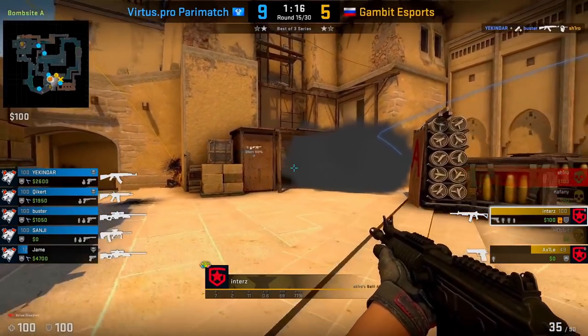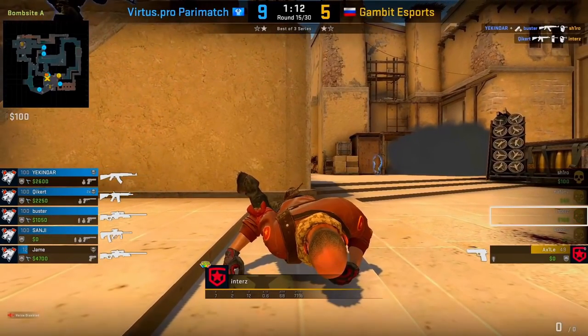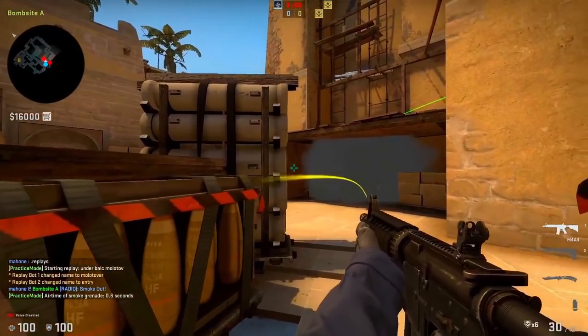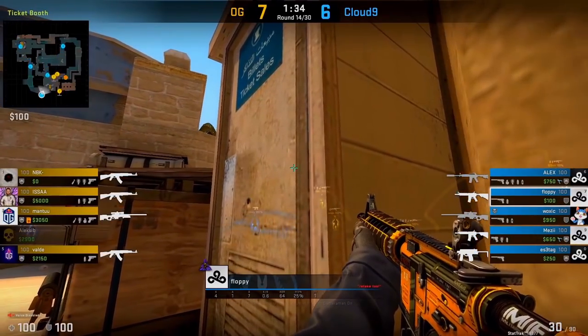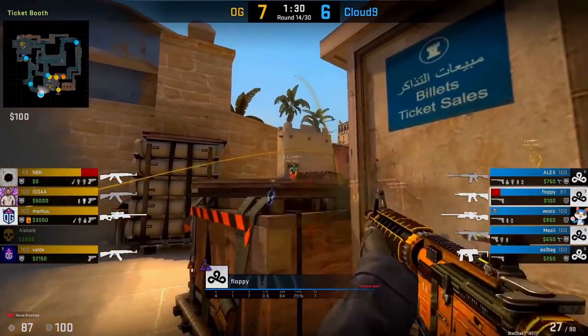As he scales up towards the bench side, he tries to manage his angles knowing that the player could peek. This means you could even just smoke a molotov to create the illusion that somebody is there, and then use that to punish the Ts. So don't be afraid to use your smoke for the molotov, either to stay alive or to create the illusion that somebody's actually there.